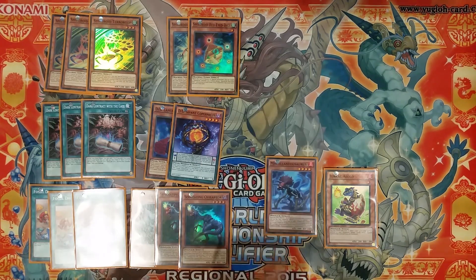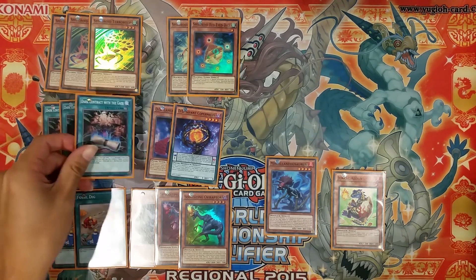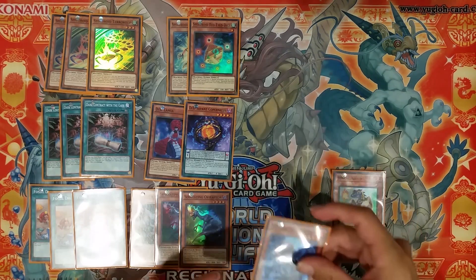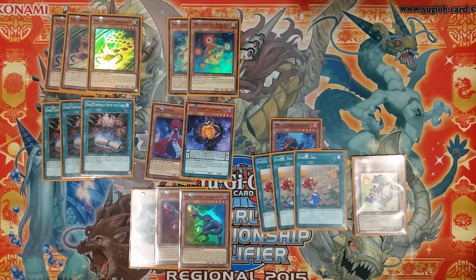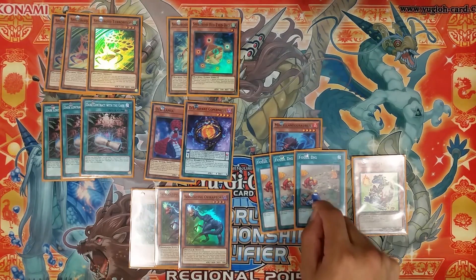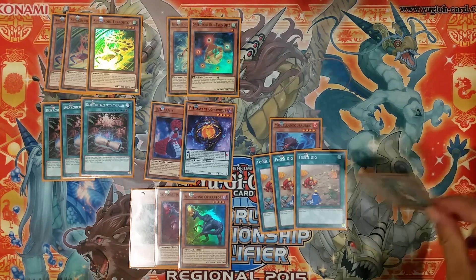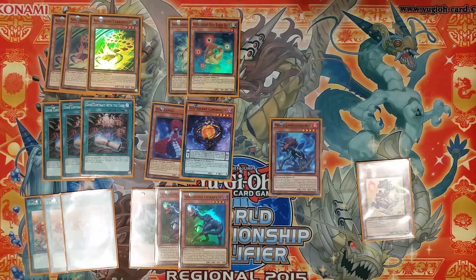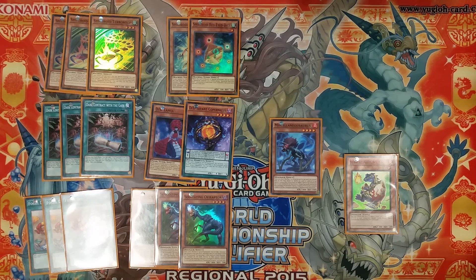Miscellaneosaurus can also be used directly to summon Drac Aeolo from your deck, which is a similar interaction to how Dark Contract with the Gate can directly search DD Lamia and special summon it. If we drew Miscellaneosaurus, or if we've already used our normal summon and have a Fossil Dig in hand, we don't have to use Fossil Dig to search Soul Eating Oviraptor — we can use it to search Miscellaneosaurus, which lets us directly special summon Drac Aeolo from our deck without using our normal summon. That level 1 tuner special summon combos quite well with level 4 monsters like the Zoodiacs.